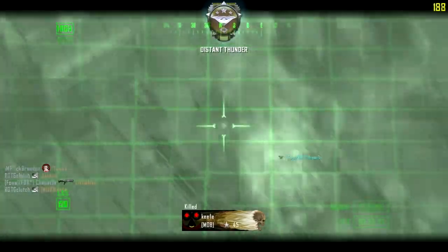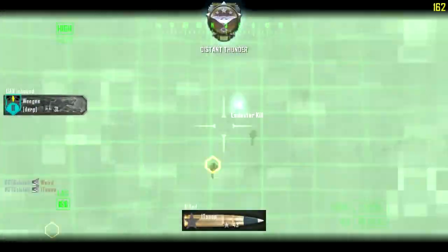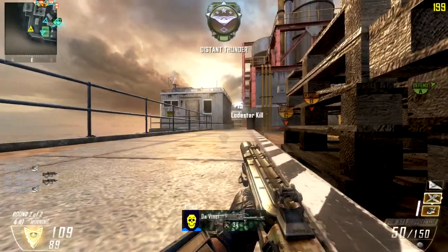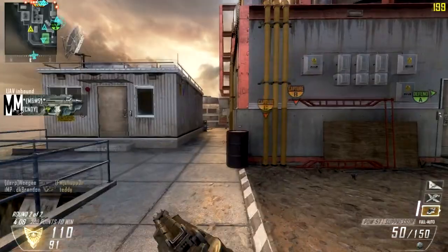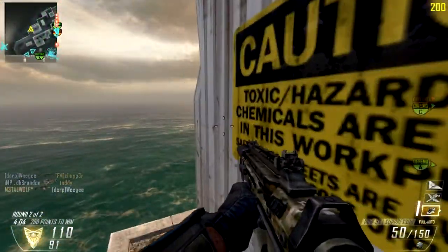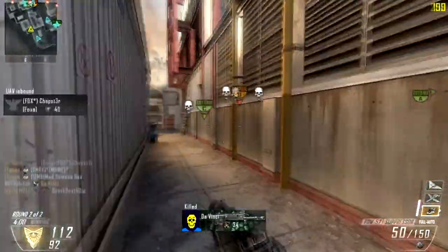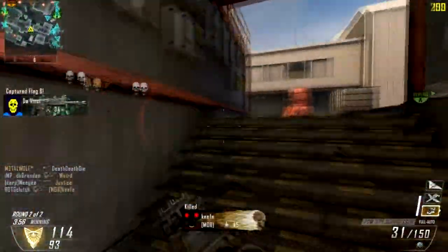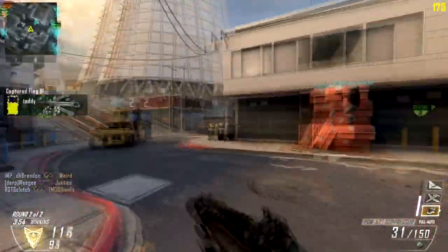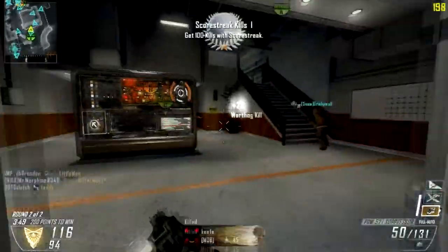The lodestar doesn't give me too many kills this game, but I think dogs or swarm would do better. I don't use the warship because it takes too much time to control, and the lodestar does the same damage for fewer points. Lodestar, dogs, and swarm are really good — or VSAT, dogs, swarm — all work very well.